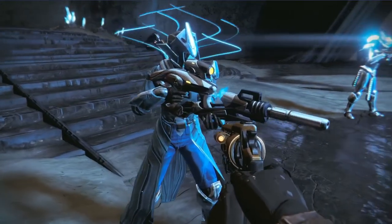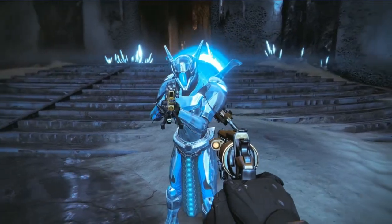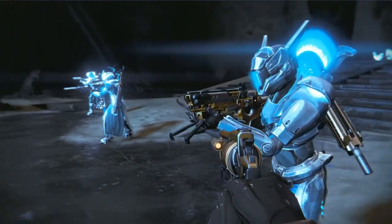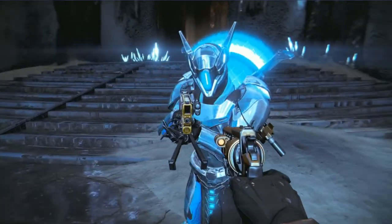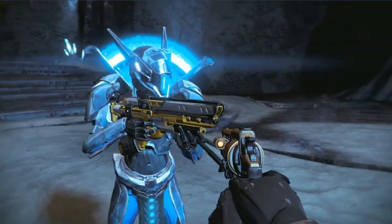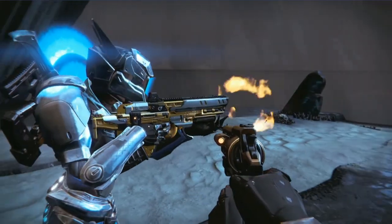The Vex Mythoclast now has ornaments — pretty cool. The Vision of Confluence Adept just looks so nice. I'm really excited to get these Adept. It kind of sucks that they are exotic, but it does make sense. It would just be too powerful if they were legendary, as they were before.